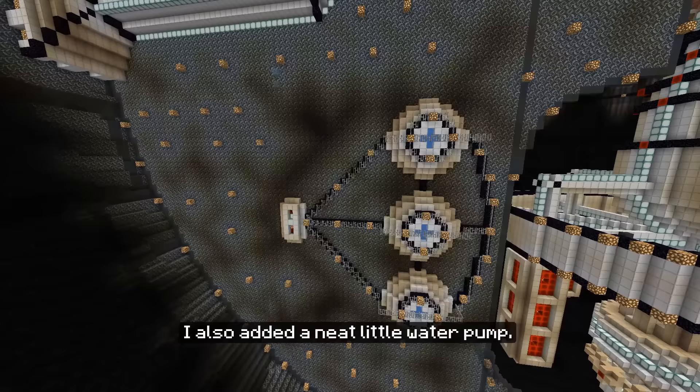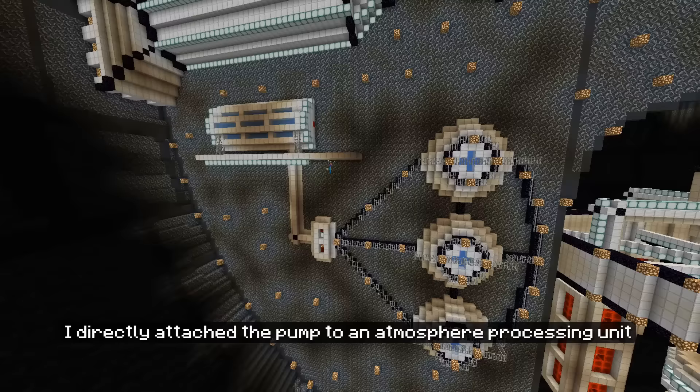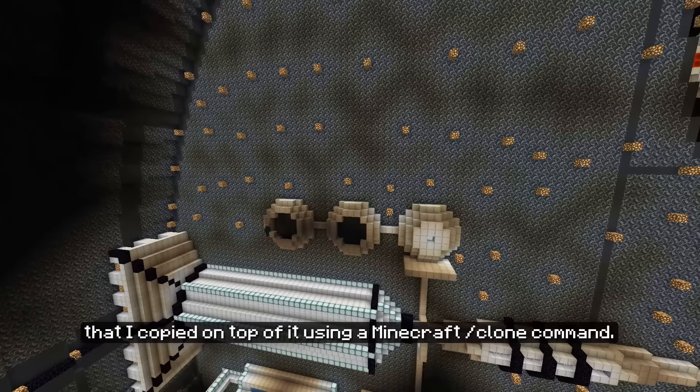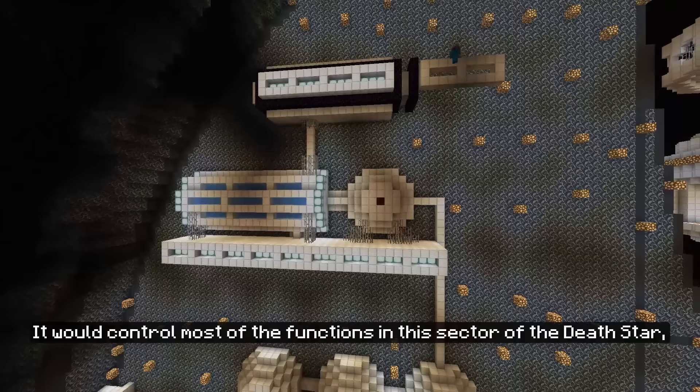I directly attached the pump to an atmosphere processing unit, which would be responsible for creating an artificial atmosphere inside the Death Star. Then I built an iron drive reactor and connected it to the unit as well as another atmosphere processing unit that I copied on top of it using a Minecraft clone command. After that I added a computer cluster, which would control most of the functions in the sector including the atmosphere processing units.